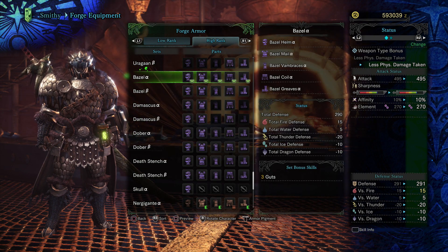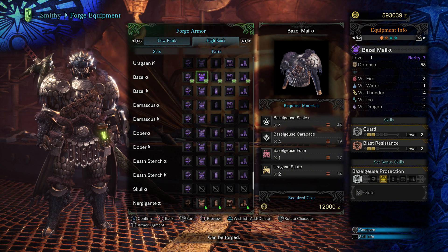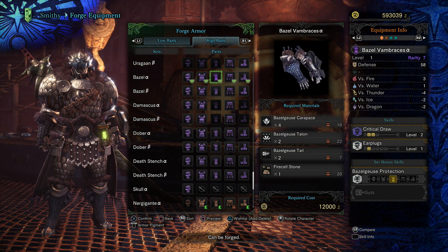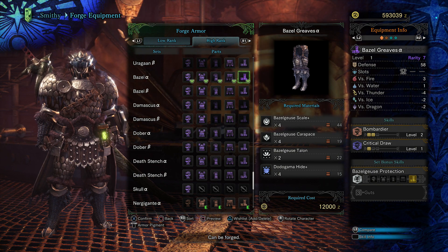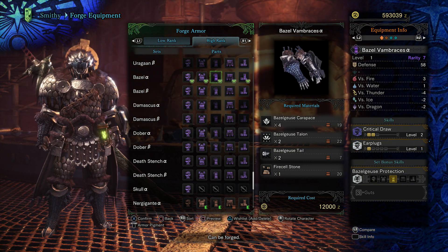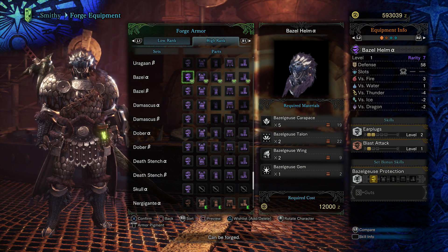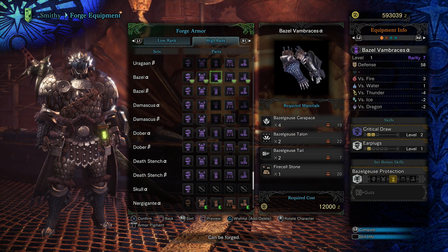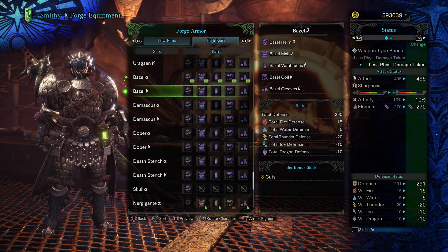So yeah, there we have it — that's the skills for version A of the armor set. Here are the materials you're gonna need to make this armor set. In my opinion, the toughest part is probably gonna be the helmet, because it's gonna require this guy's gem. And in my experience, this guy is not exactly easy to fight — it's actually pretty freaking annoying to fight.